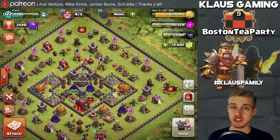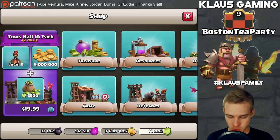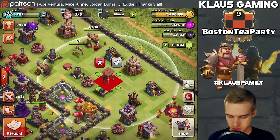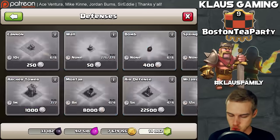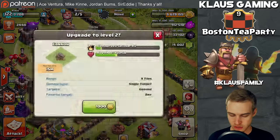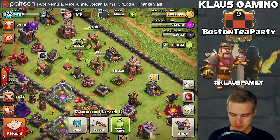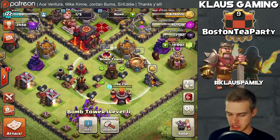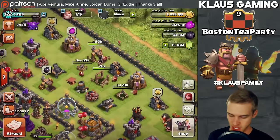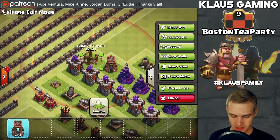Now we're putting down the new defenses. I open up a section and move some buildings to make space. First, the new cannon — down it goes! Then the new archer tower — boom! And finally the new defense: the bomb tower — we're getting our second bomb tower! That's all the new TH10 defenses. I'll be upgrading these as time goes on, hoping to get them to max TH9 level. I also need to update my progress base layout to accommodate the new cannon, archer tower, and bomb tower.